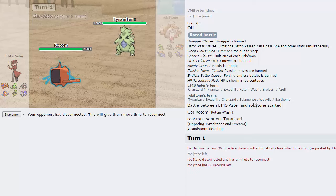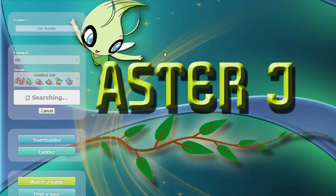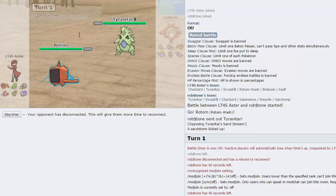Our opponent disconnects. I'm gonna try to mod join - what's going on? Slash mod join - access denied? Anyway, we'll just wait till the timer ticks down; he's probably not coming back. We'll grab his points but we won't count that obviously and we'll jump into the next battle right away. Hopefully he doesn't come back with ten seconds left because then we'd have to play two games.